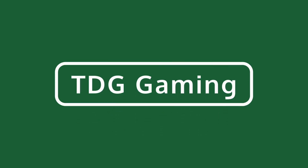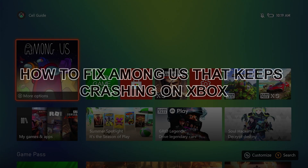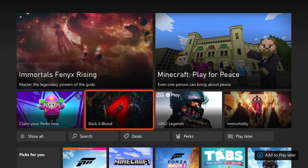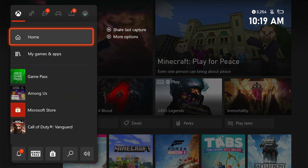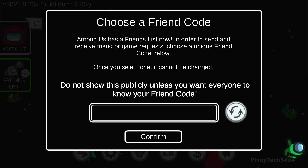Hey guys, welcome to TVG Gaming. In today's video we will show you how to fix the game Among Us that keeps crashing on Xbox. Your favorite game might stop responding at some point and you have no other choice but to close it. It can be due to some issues with the game itself or caused by some problem with the console. In most cases such a problem is minor and you might need to do just a couple of procedures.